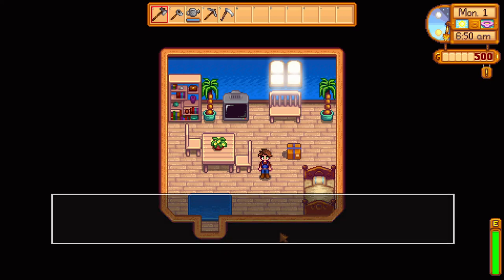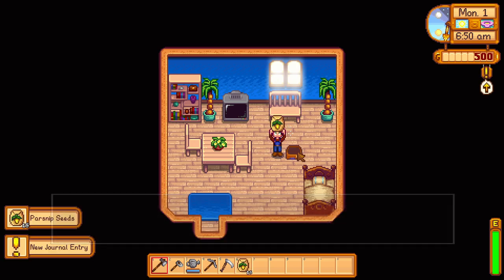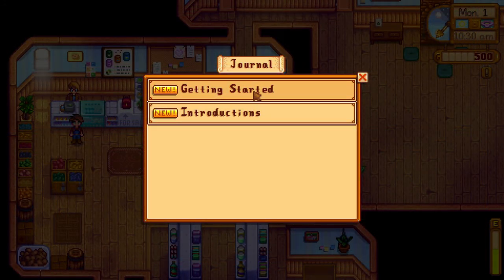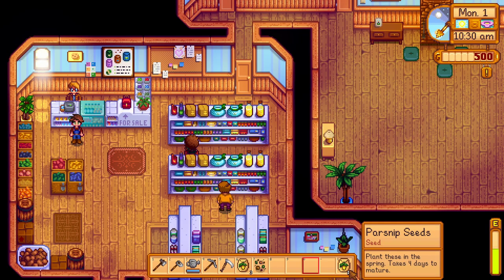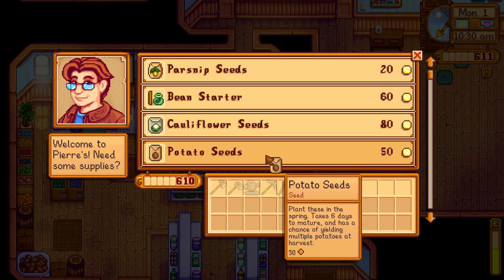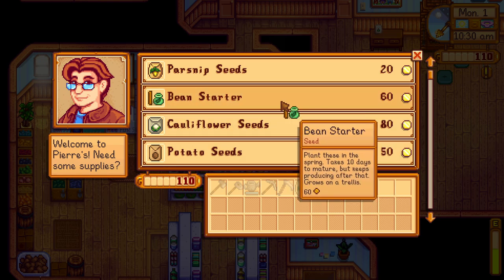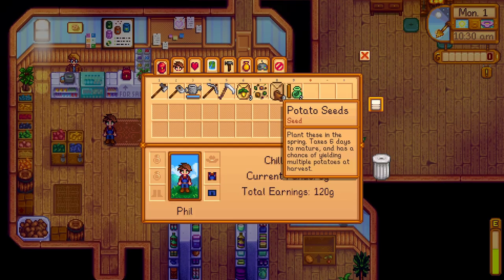When you first start your farm you're greeted with a package on the ground. When you open it you get 15 parsnips that you can plant or sell at Pierre's to get higher quality crops for a better price. My best tip is to sell at least 10 and plant the 5 to finish the quest about planting crops. With the rest of the money you should buy potatoes, which have a chance of yielding double crops, or beans, which you can pick every day after they mature. This will give you a really stable start and get your economy going from day one.